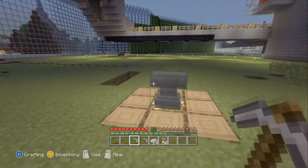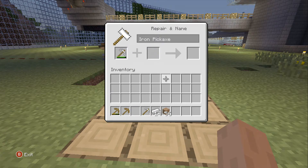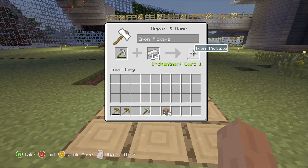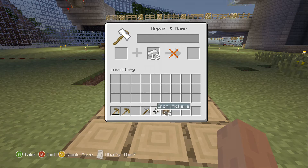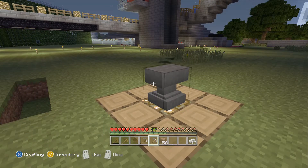I'll show you how to do it with an anvil first. You bring in your broken item, put it in, add some stuff to fix it, and there you go — one new item. The higher the quality, like if it's a diamond pickaxe and it's really broken, it's going to take more enchantment points, otherwise it takes a lesser amount. The problem is it takes a lot of enchantment points.